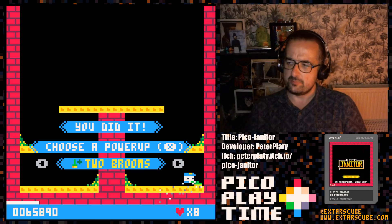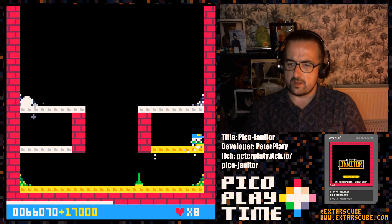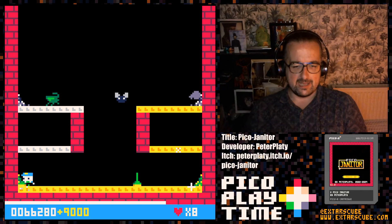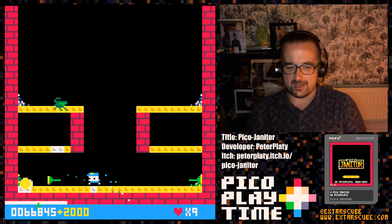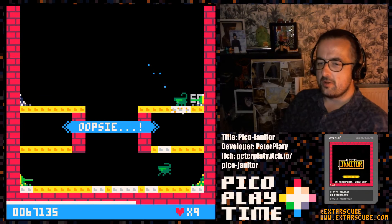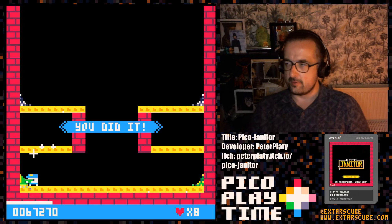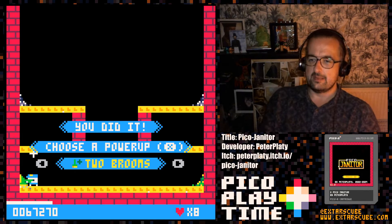I'm not sure why you get power-ups when you do — maybe it's every 10,000 points or something. You can probably work out whether or not you want to play this game. I would highly recommend it — it's got such a great feel to it. You see how the two brooms is good? Because we can pin down certain areas. I think it would be nice if you got a little bit of an indication as to where they were going to spawn next so you could play a bit more strategically. You can obviously see where they're going to appear immediately, but it would be nice if they went in an order maybe — I haven't figured that out.